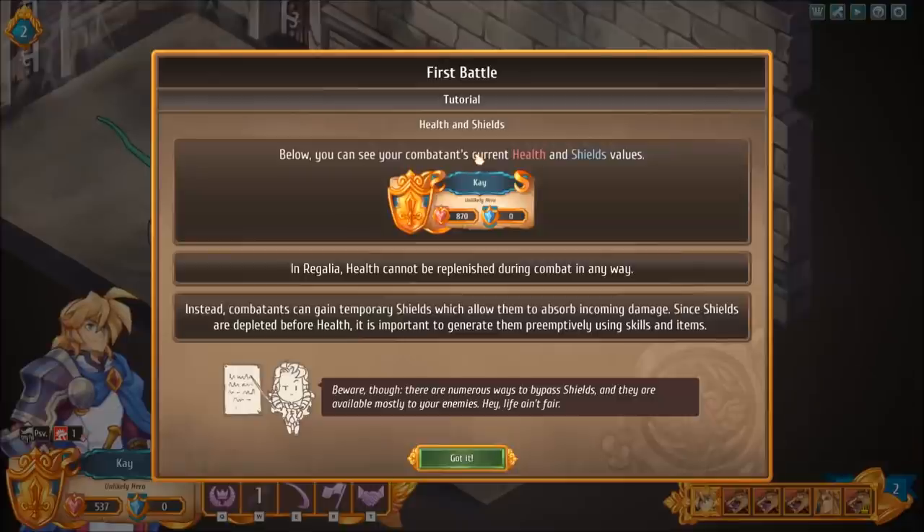Health and shields: below you can see your combatant's current health and shield values — health on the left, shield on the right. Health cannot be replenished during combat in any way. Instead, combatants can gain temporary shields which allow them to absorb incoming damage. Since shields are depleted before health, it is important to generate them preemptively using skills and items. Beware, though — there are numerous ways to bypass shields, and they are available mostly to your enemies. Hey, life ain't fair.